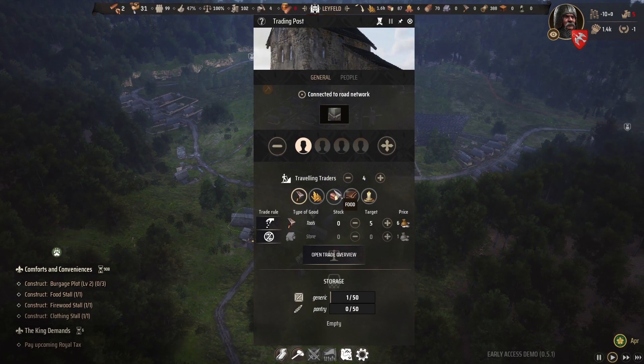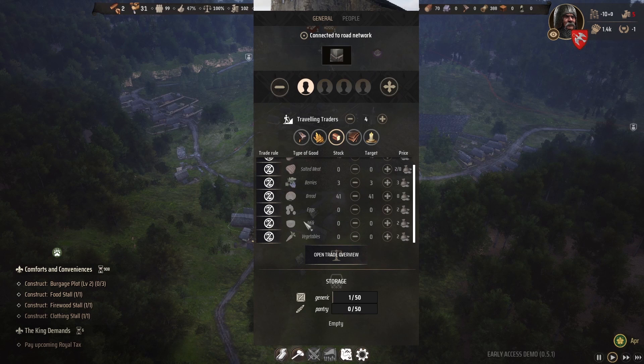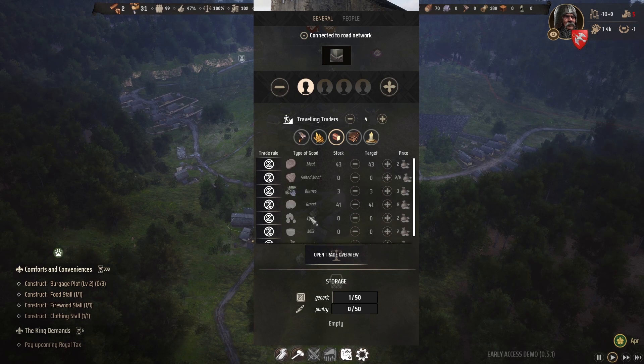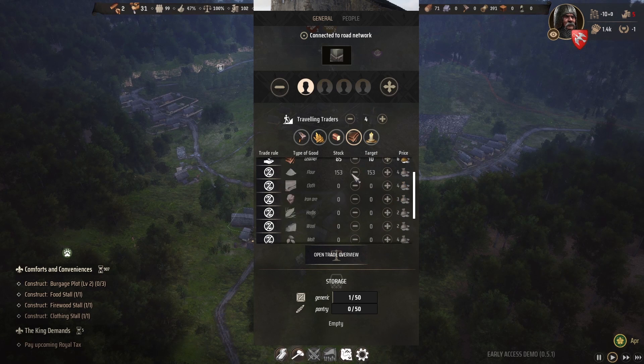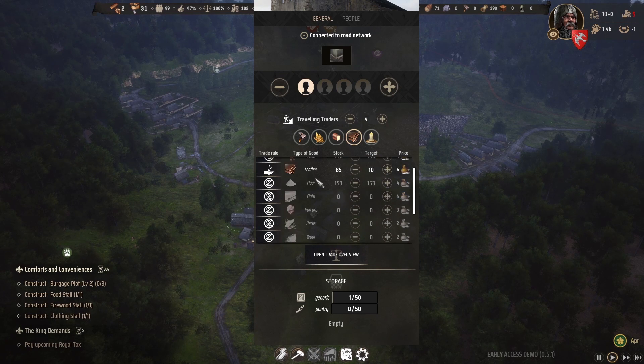Additionally, we can trade for food — importing things we don't produce ourselves. Any of these food types can be imported or exported for money. Bread costs eight silver, which is quite expensive. Salted meat can be exported for two but imported for eight. Bread is a very profitable food source to export. Through hunting we can also export materials like leather and pelts to generate money for other purchases.